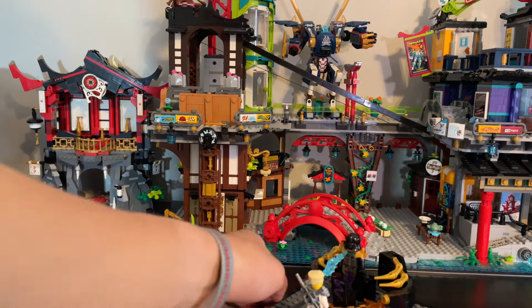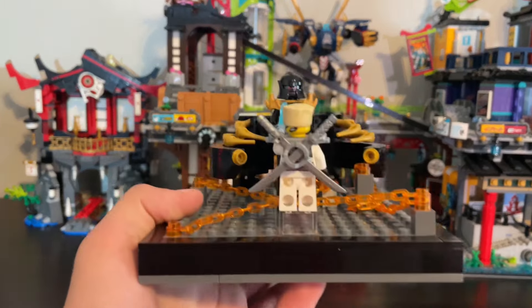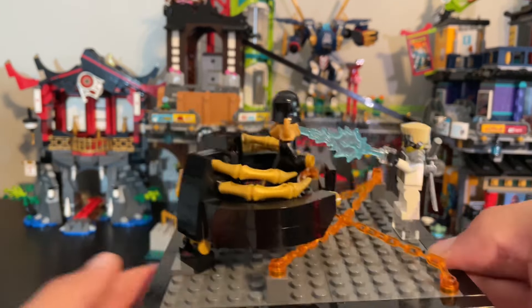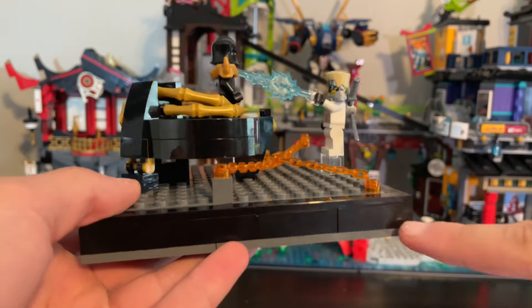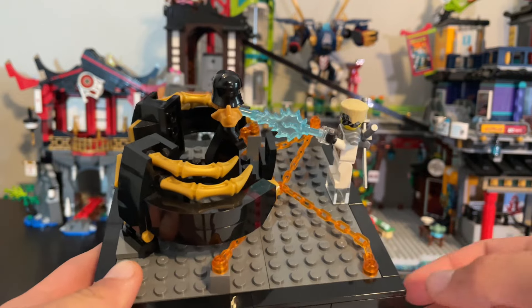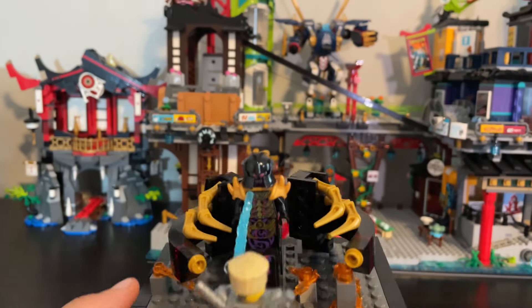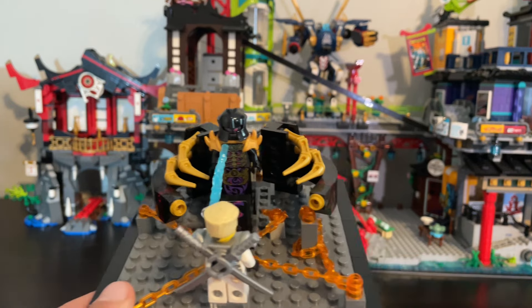Here's the season three rebooted design. I kind of wanted this one to be just a section of what it is — you can't see anything past the edges here. These little chains are supposed to be the golden power that the Overlord uses. Got Zane with his ripped-off face there — awesome. And then we've got the Overlord in just a section of his mech. I think it turned out great, but let's start on season four.